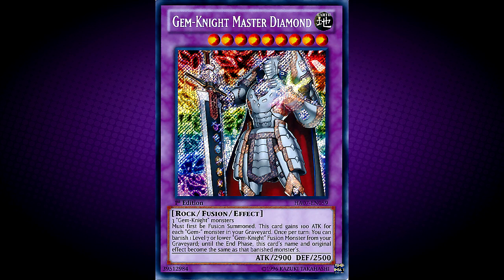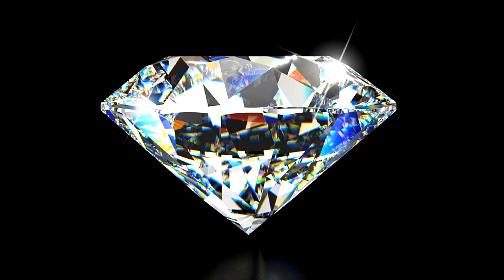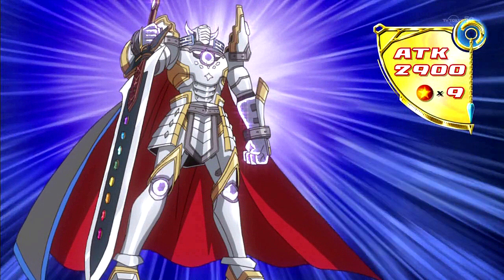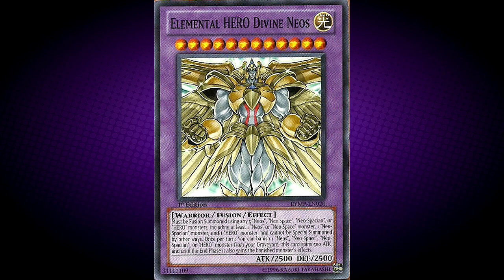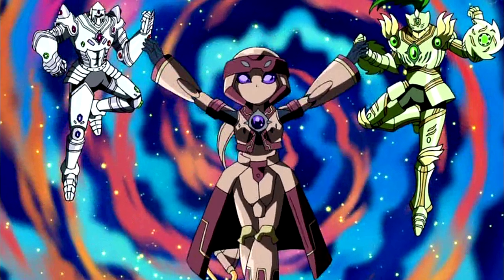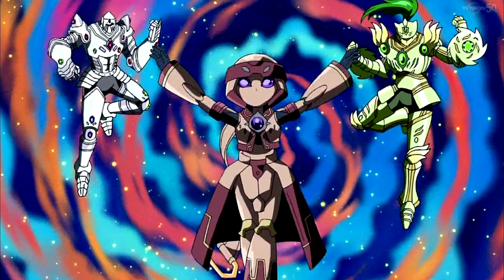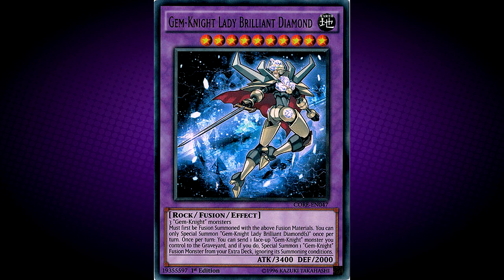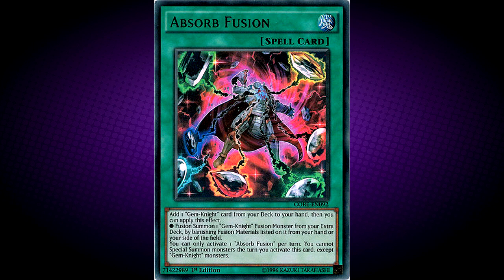Next up, Gem Knight Master Diamond. This card is named after a diamond and resembles Gem Knight Crystal. This card is likely the boss monster of the Gem Knights, seeing as it has Master in its card name. It has multiple effects involving Gem Knights and their fusion monsters. By fusion summoning this card correctly, it will have at least 3,200 attack, just like the boss monsters of the Vylon, Steel Swarm, and Gishki archetypes. This card seems to be the Elemental Hero Divine Neos counterpart for the Gem Knights. This card is the first Gem Knight fusion monster to require 3 fusion material monsters, none of which are specific. This monster appears in the artwork of Absorb Fusion.